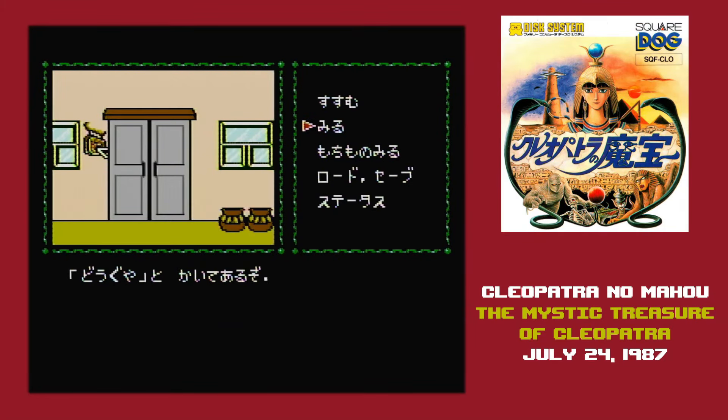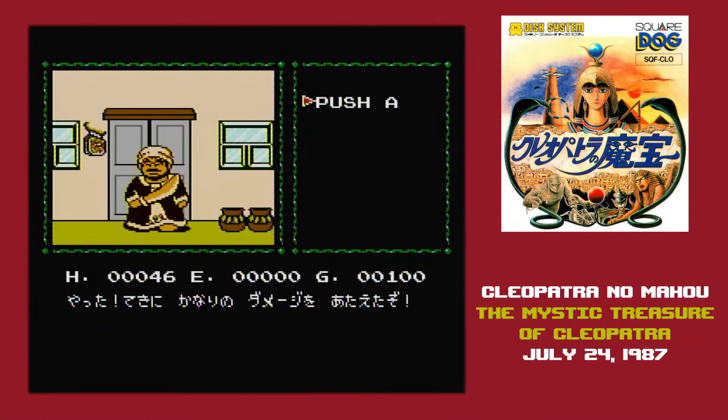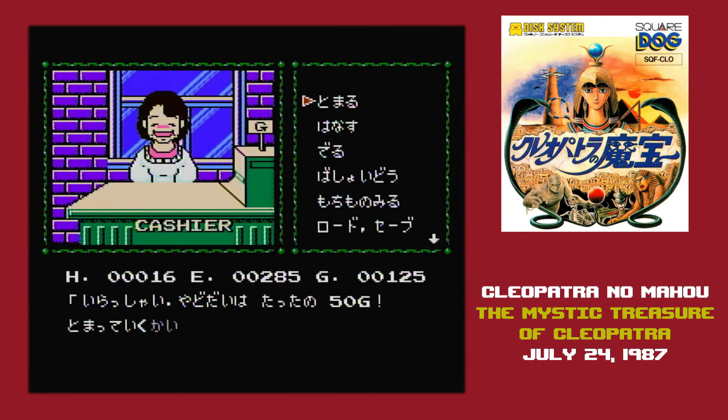There is no armor in the game — the only thing you can do is upgrade your weapon. Instead, your defense is solely handled by your hit points. Those start at 50 and increase dramatically every time you level up. When you do get enough experience to level up, it doesn't happen automatically — you have to go to the inn and sleep.